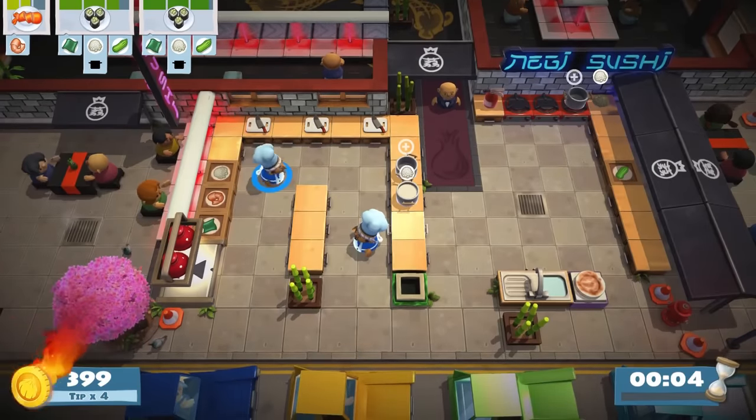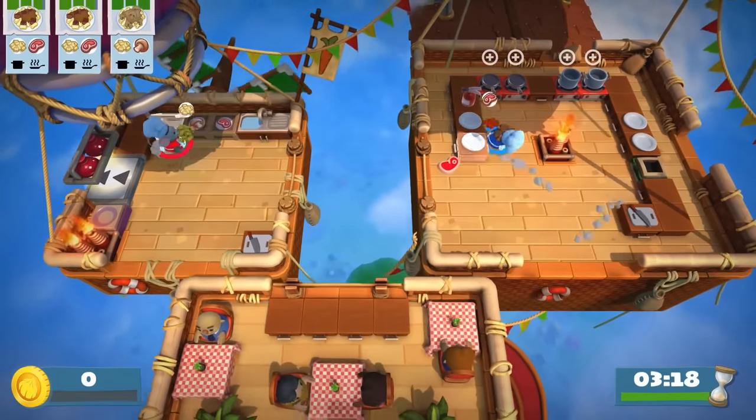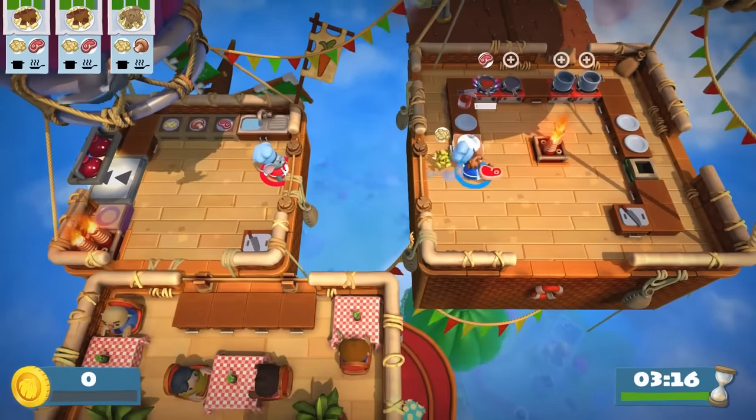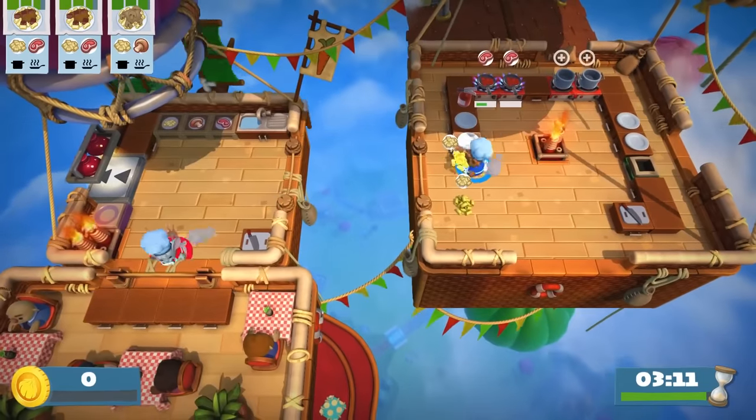The throw button doesn't necessarily make the cooking process easier, though. Overcooked 2's kitchens have many more moving parts, which would render some of the layouts virtually impossible to navigate without throwing, and even with it, it's a challenge.